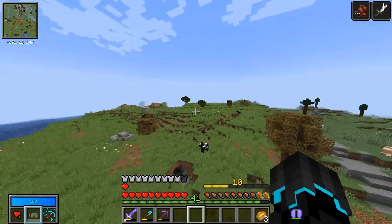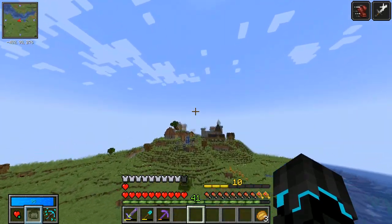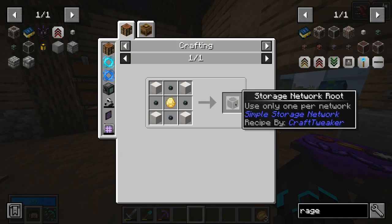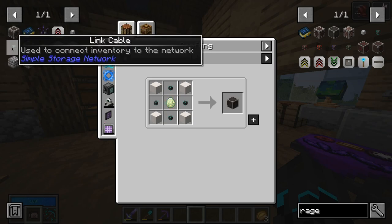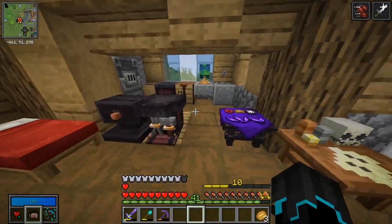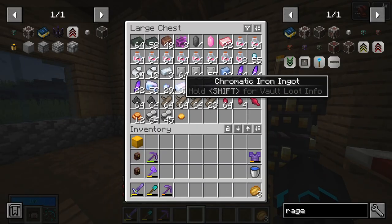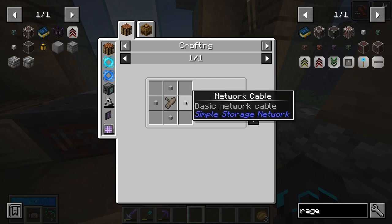Set things up. I am no longer running with shaders — I was running into some laggy weird lag problems, still trying to work out if it was the shaders or not, but for now shaders are off. I have the mod open right over here and I think it's going to be pretty easy. We're going to need a storage network route, then some network cables, and then the storage inventory is going to work. Link cable — used to connect inventory to network. To begin with I think we should probably make the storage network route first.